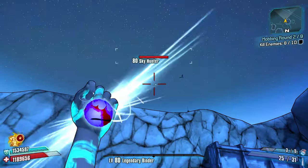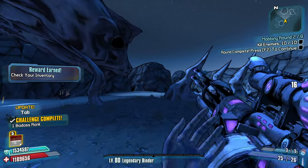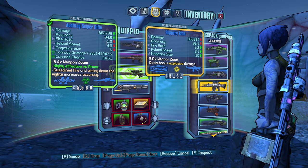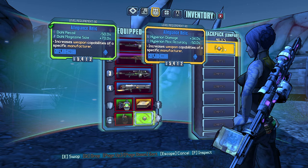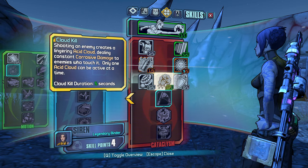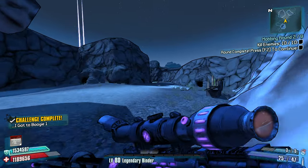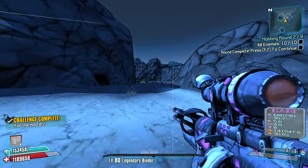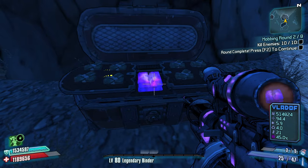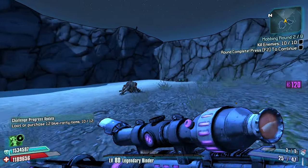It is what it is — let's kill these guys and move on. I have five points. Ask and you shall receive — now we got two Droogs. We need some more sniper rifle max ammo. Let's take Cloud Kill, Chain Reaction, and we go Reaper next time. Looking okay. Oh, better relic please — cooldown rate. Let's go cooldown rate for sure — that's perfect. We're going to be going max Phase Lock capabilities.